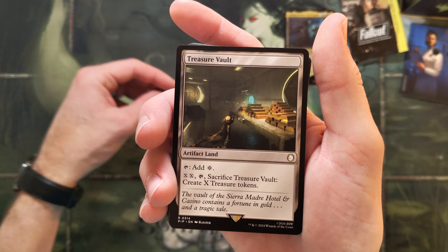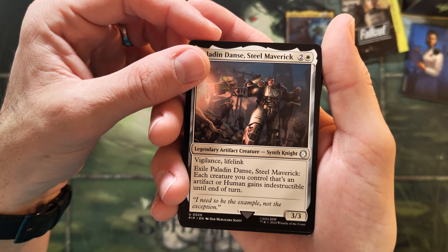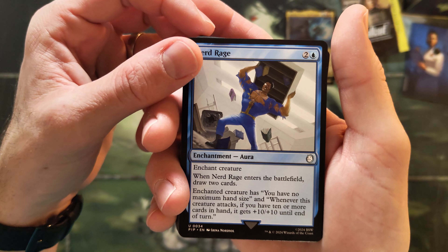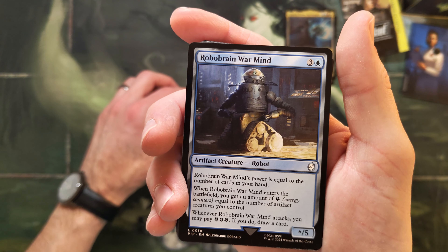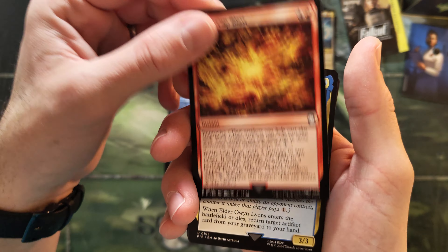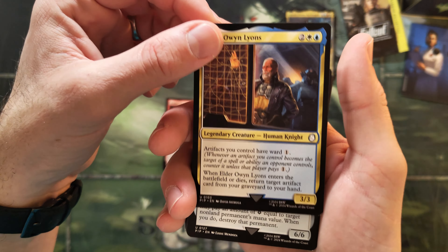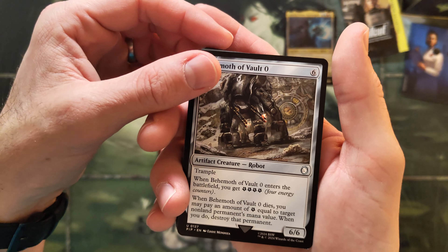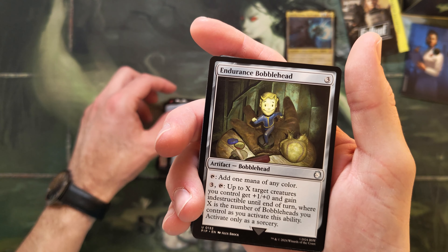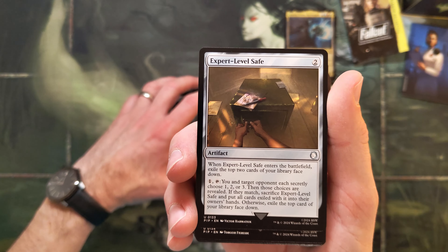Temple of Epiphany — oh, just two. Treasure Vault — alright. Paladin Danse here we go, with Vigilance and Lifelink. Nerd Rage — cool card, artwork-wise. Robobrain Warmind. Bottle Cap Blast. Elder Owen — do not know about this one. Behemoth of Vault Zero — sure. Camp — why not. And the Bobbleheads: Endurance Bobblehead for sure — we take these. Expert Level Safe — okay.